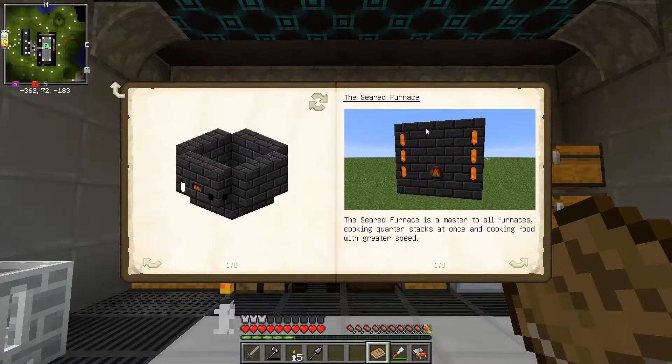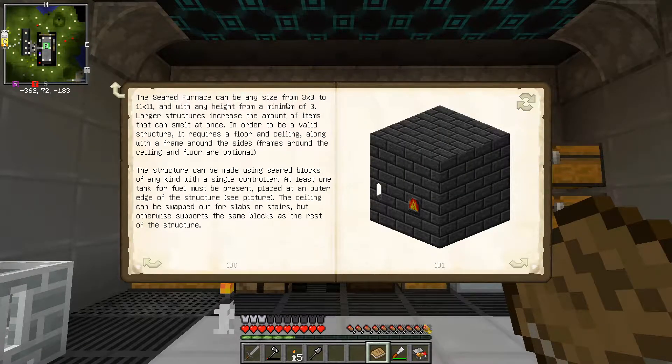Seared furnace. The seared furnace is a master to all furnaces, cooking quarter stacks at once and cooking food with greater speed. The seared furnace can be any size from 3x3 to 11x11, with any height from a minimum of 3. Larger structures increase the amount of items that can be smelted at once. In order to be a valid structure, it requires a floor, ceiling, and a frame around the sides.